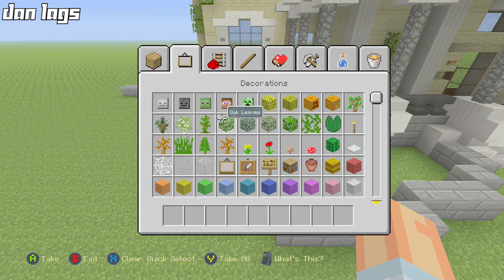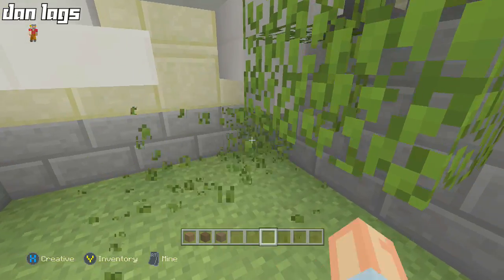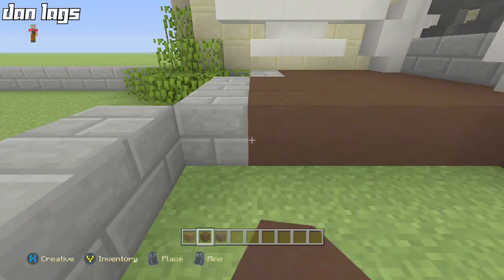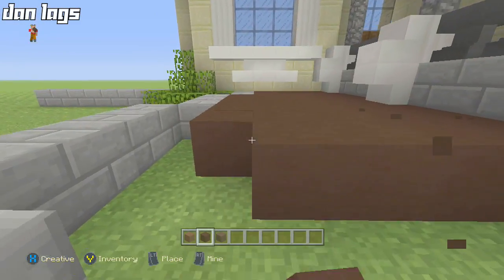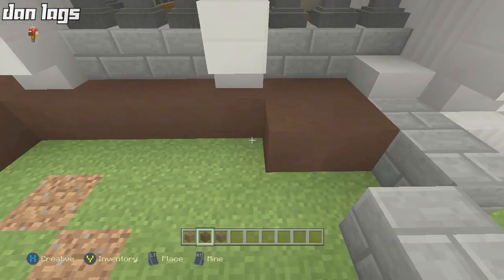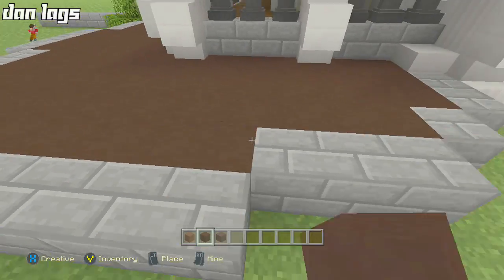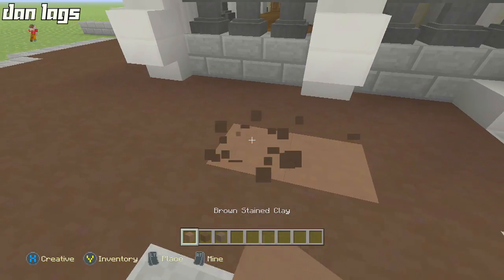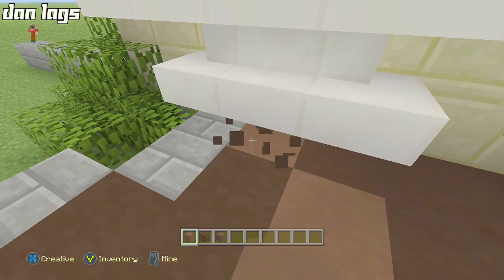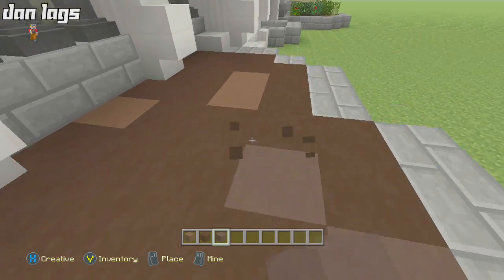I'll fill the flower bed with some stained clay. Let me grab all these different kinds of stained clay and just randomly assort them. I'll fill it in with black to start — this can be like our soil — and then come back and add some other colors. Stained clay in this texture pack is great for soil in beds. I'll mix in some different colors just to add more detail, because that's the name of the game with this build — lots and lots of detail.